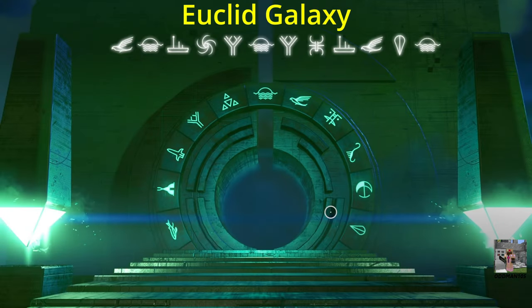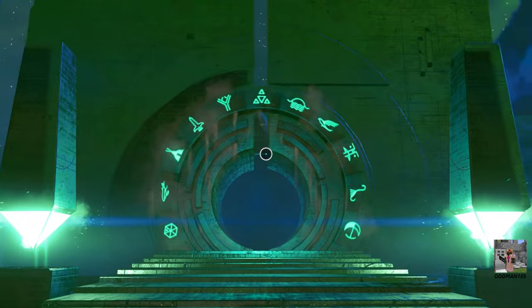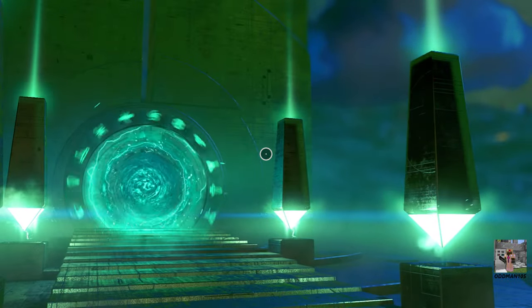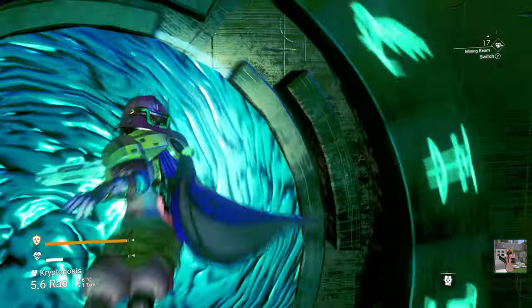Next, enter the glyphs on screen right now into any portal. Okay, we're ready — see you on the other side.